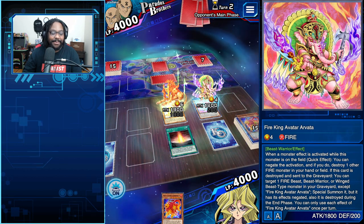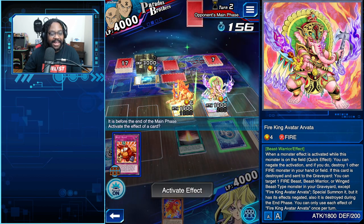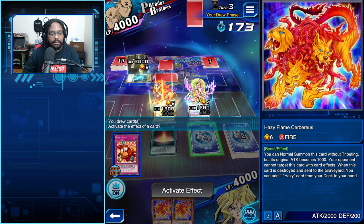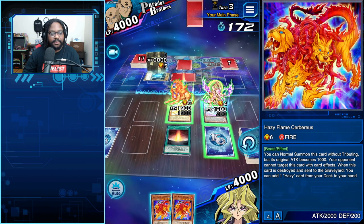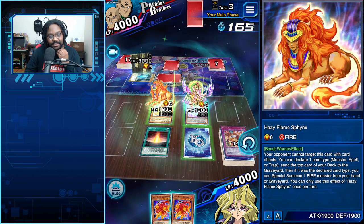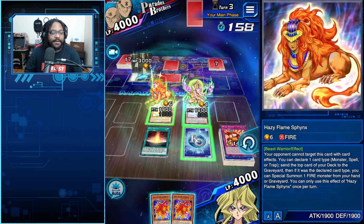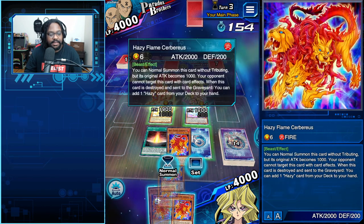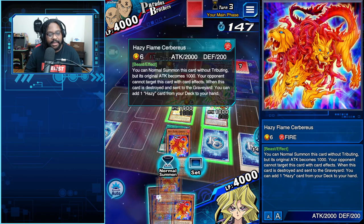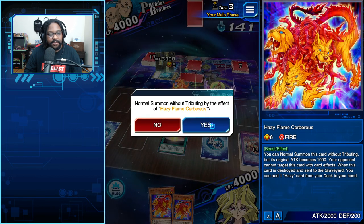Facing a Labyrinth deck — opponent sets a card, then Labyrinth Builder, then sets two cards and uses Labyrinth Builder again. I'm not going to reveal Beast Rising yet. I'll drop a trap card. We could special summon from hand and then flip Beast Rising to activate it — normal summon again and get a big boost. I'll just summon, activate Beast Rising, get the boost, flip off top, and I still have my negate.